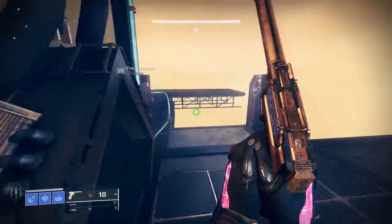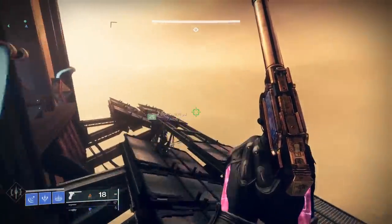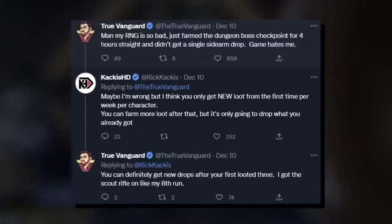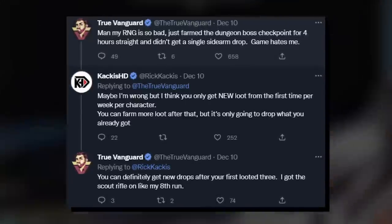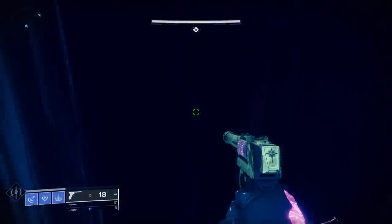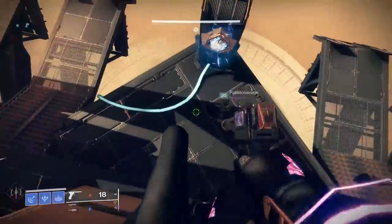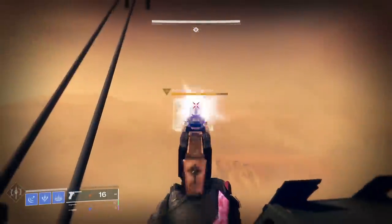And if you're thinking you'll probably only get drops of what you've already unlocked in the dungeon loot pool and won't be able to farm for new stuff — actually, no. According to many people in the community, you can literally keep running any dungeon encounter over and over, and your odds of getting any drop, including stuff you haven't gotten before, will remain the same. For example, if you were looking to get the Long Arm legendary scout rifle, you could just keep running the Ascend the Spire encounter over and over until you get the scout rifle.